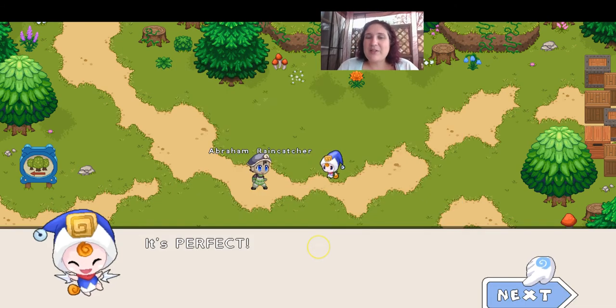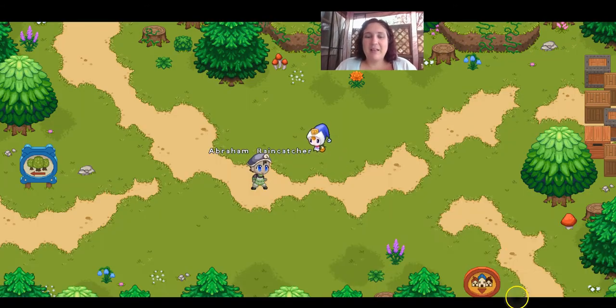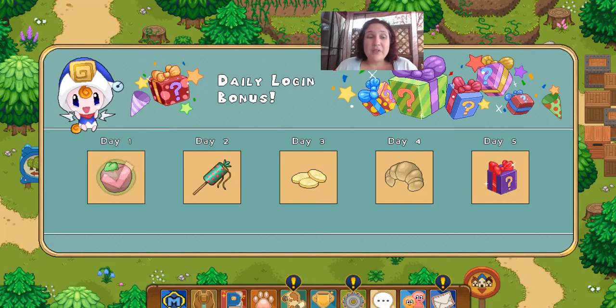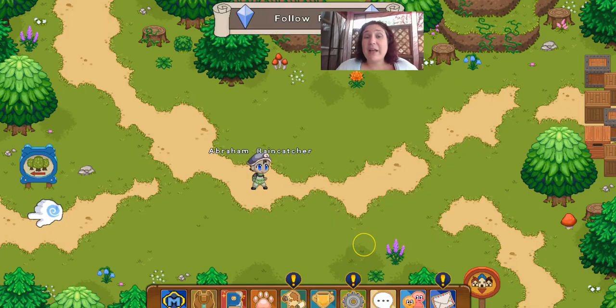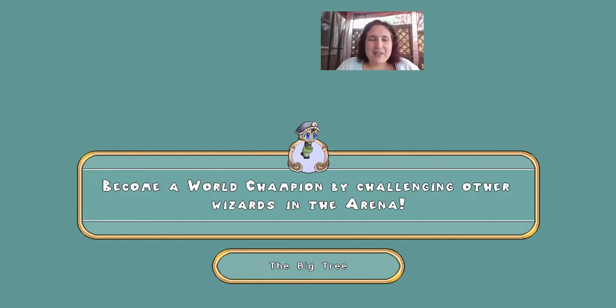You know what? We're doing this in the rain, so we'll be Abraham Raincatcher. Newt's going to go away — goodbye, Newt. Let's see if we can hit level five. Remember, we always follow the hand. We get an apple — apples are good. If you're running out of hearts, you can eat an apple and revive yourself. So it's good to have apples.